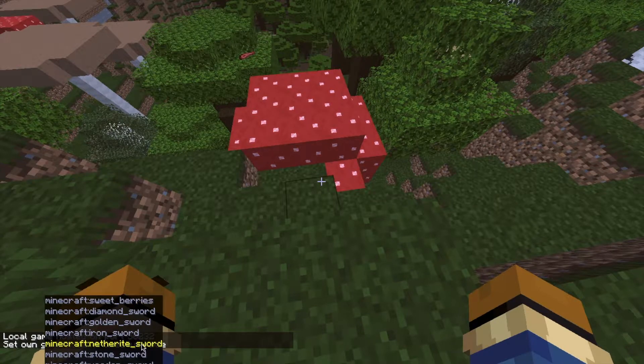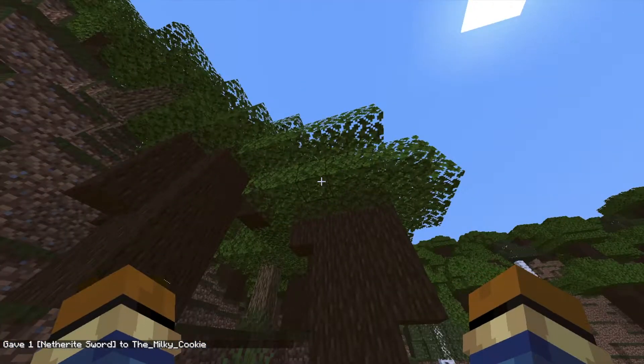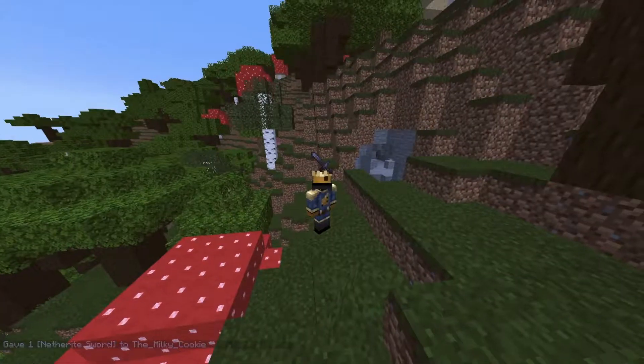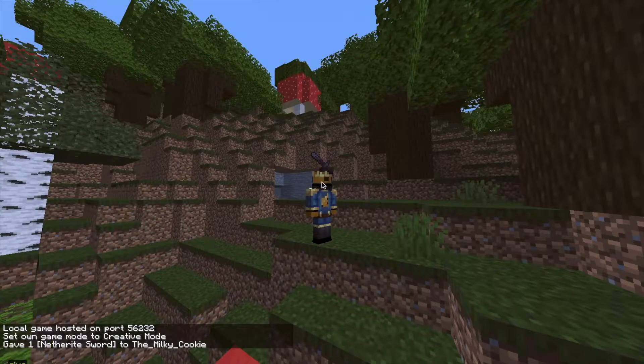As long as you take the time to break a block you can have it — you can break stone and it still gives it to you. It doesn't matter. Look, it literally puts the sword on your head like a helmet! You can also put armor on there the same way.